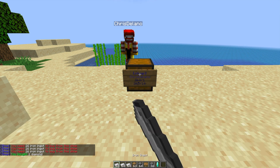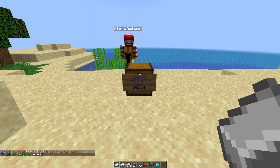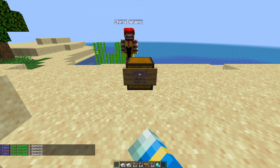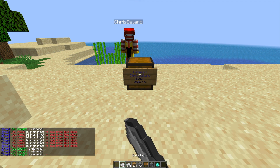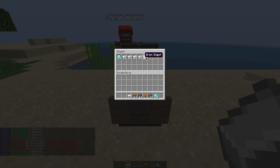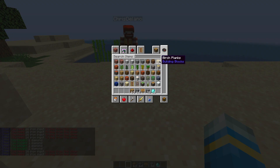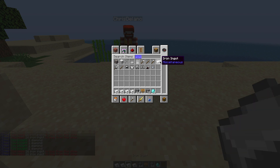What we need to do is put the iron ingots in our hand and right click, and what that will do is take away 16 and give us one diamond. We can spam it until we are out of iron ingots completely, and you can see all of the items will get stored in the chest for the owner to come back later and pick them up.